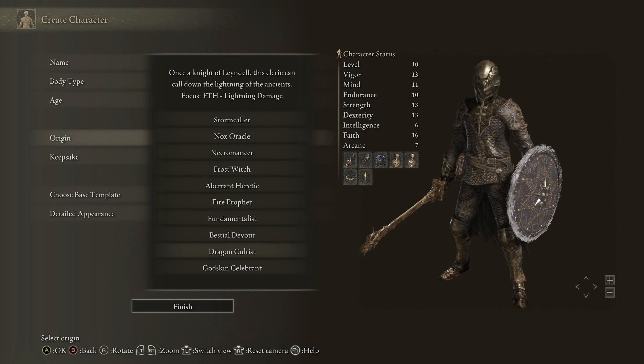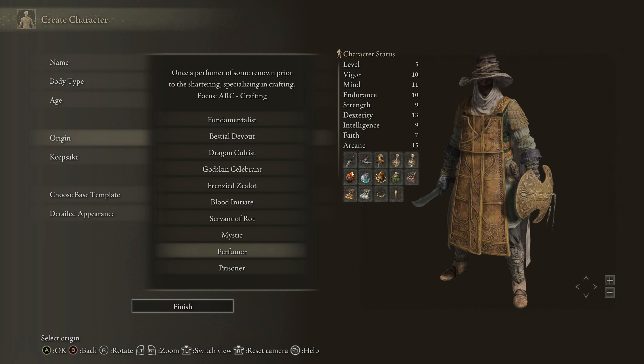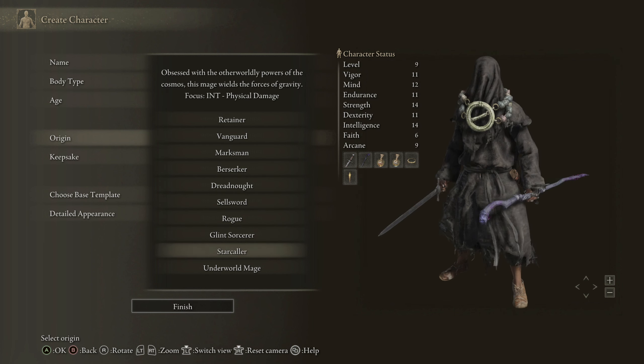There are a ton — like 20 or 30 options, which is amazing. Look at the Perfumer — I would never play that, not my playstyle. You can also get the level one Prisoner. I know what I'm going for: the Star Caller. 'Obsessed with the otherworldly powers of the cosmos, this mage wields the forces of gravity.' Focus on Intelligence and physical damage, pretty solid stats across the board. I don't typically use arcane builds and I'm going Int, so we're going Star Caller.